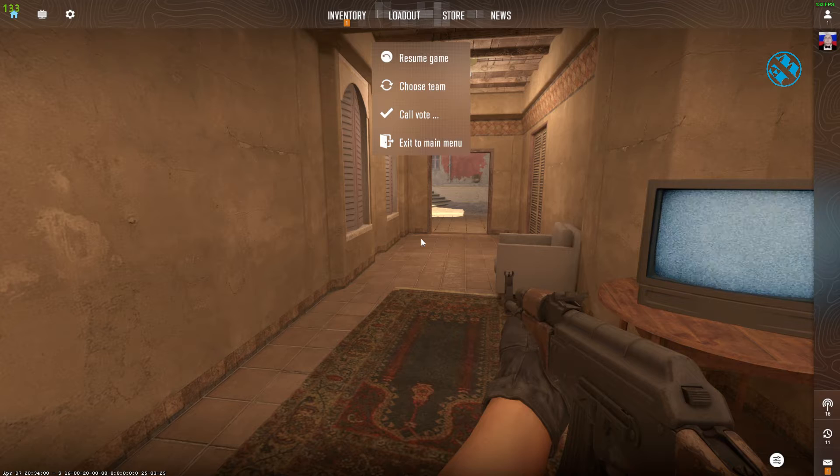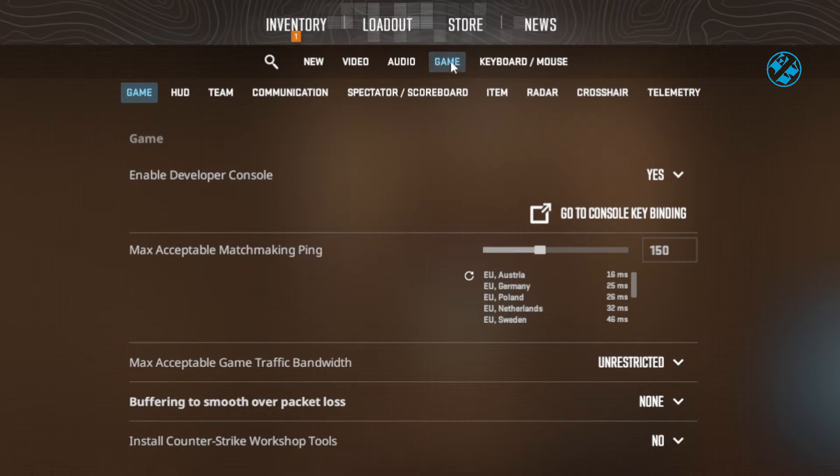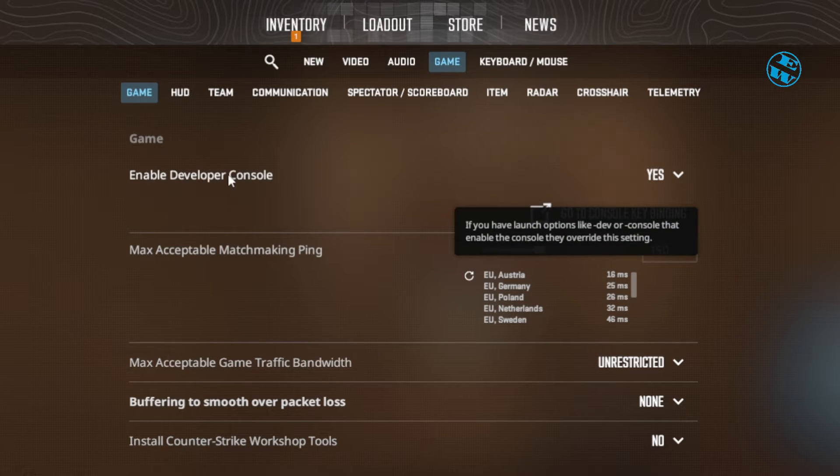Press Escape on your keyboard, then click on the gear icon to enter Settings. Up here, select Game, and the first option is Enable Developer Console — make sure you select Yes.